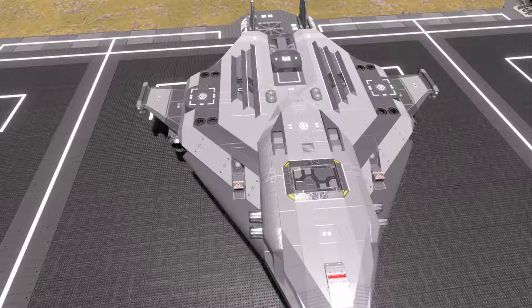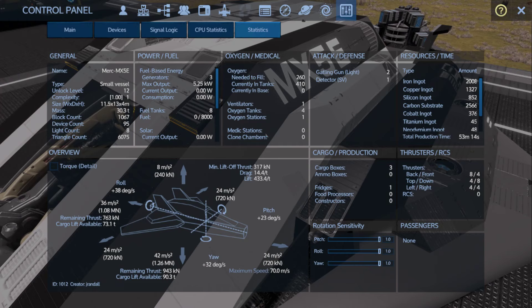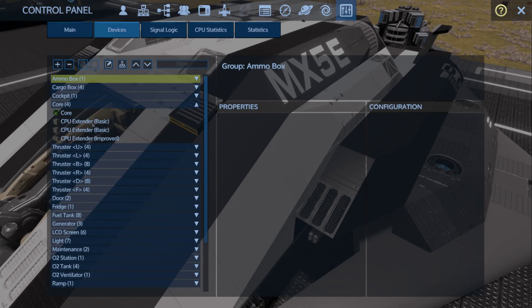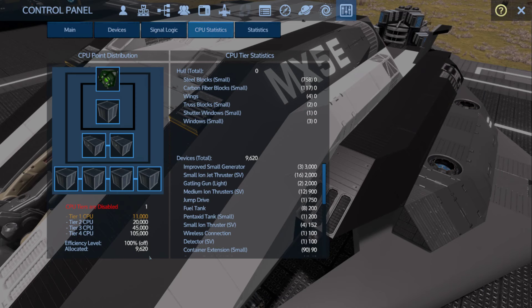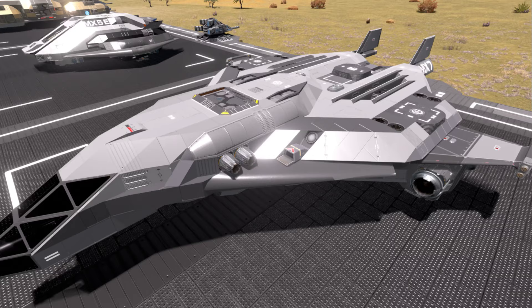After that, I went into a couple of mid-tier creations — the MX5 and MX7. The MX5 is a very old creation that was revamped once; it was easy to translate to RE2 by just manipulating the core setup a little. Looking at devices, it's running two basics and one improved core, which balanced the CPU out to 11,000 with about 1,300 extra CPU.